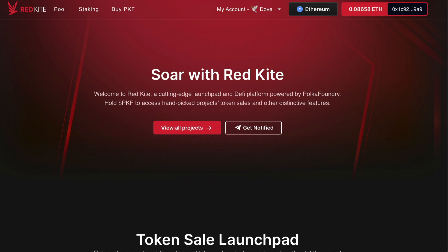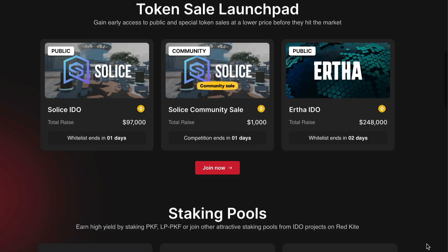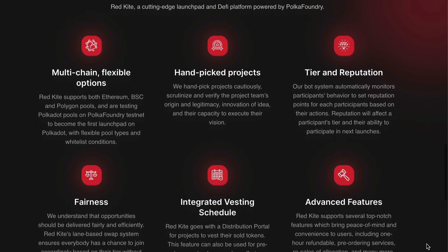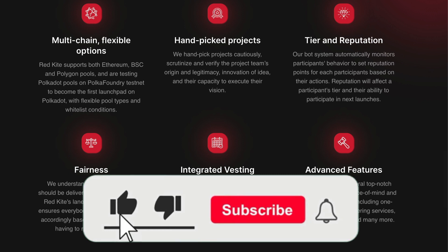Hello everyone, how are you going today? I hope you're all doing really well. In today's video I'll show you how to get started on one of the most upcoming and popular launchpads, Red Kite. I'll go through the process step by step and you'll easily know what needs to be done in order to participate in projects early in the IDO process before they get listed on exchanges. If you're interested in that, smash that like button, subscribe and activate the notification bell, then hold on to your hats for today's tutorial.